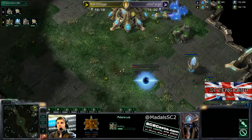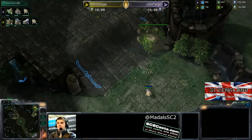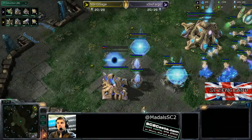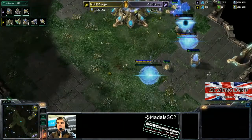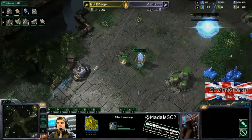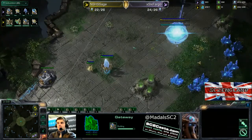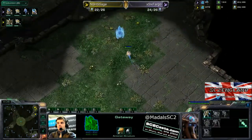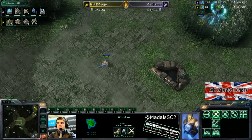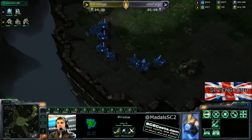Now this is what's really exciting — a Nexus first out of Sage! Nexus first in PvP, that is bold. Fargo is going to scout the top right last, so he has no clue this is going on. Instead he's getting up his second gas, his cyber core, and his second gateway — doing the standard Protoss versus Protoss opening. Meanwhile we've got the forge coming down for Sage, who is happily thinking he might need some cannons, some detection, some anti-DT play — maybe being a bit defensive after game one.